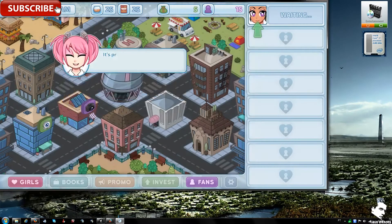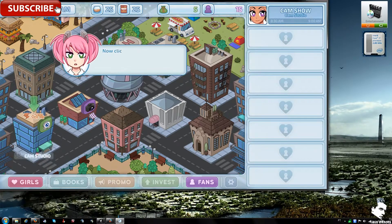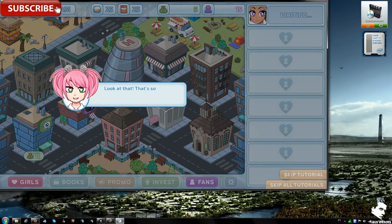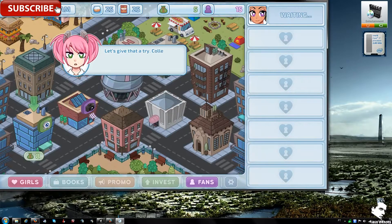Starting another cam show by clicking on the building. Drop the girl off at the cam studio and click the building repeatedly. The game narrator says 'I love this dirty talking' and praises the clicking. Then you collect cash from the cam studio by clicking and holding down on the building.